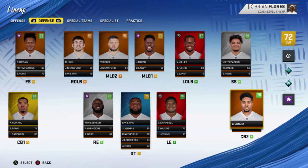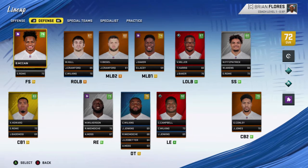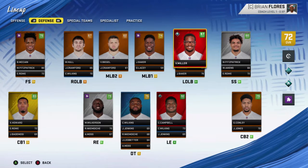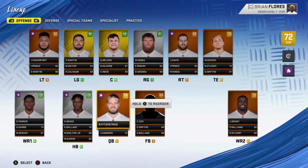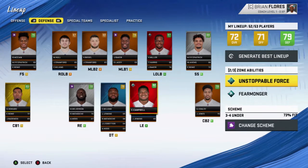On defense is where we made most of the improvements. We got Calais Campbell, Gareon Conley, Xavien Howard still, Bryce McCain, Mika Fitzpatrick at strong safety, and then we got the veteran leadership of Von Miller. We've got two superstars on this team and we also have some superstars on our offensive line.